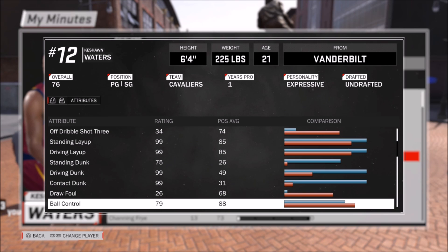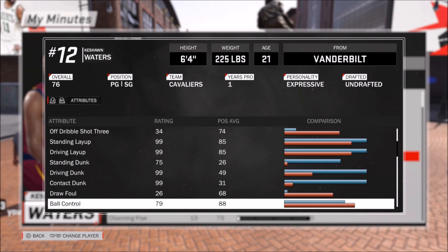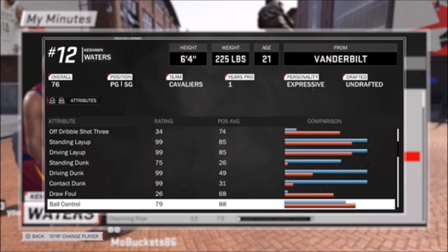Right here I'm just showing I have a 99 contact dunk, so it'll be easy for me to dunk on somebody because I'm a pure player. If you have a pure player, you already know you get a 99 contact dunk. Even if you have a dual archetype, your contact dunks should be high if you have driving and finishing first and whatever else second.